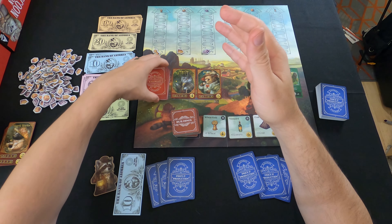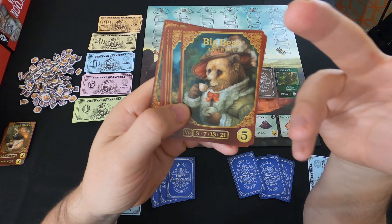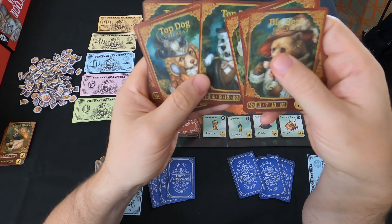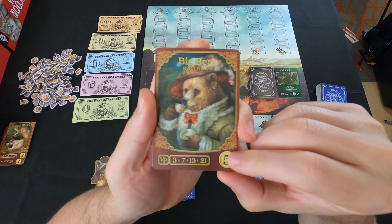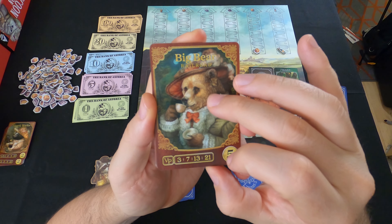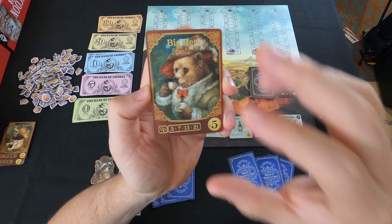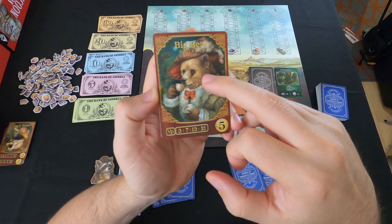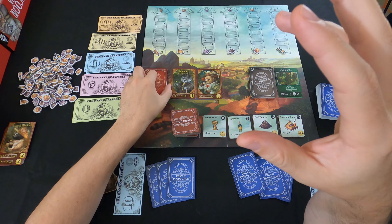Let's take a look at some of the railroad cards — very cute artwork. In a two-player game, a bunch of the railroad cards have to be removed. The ones that remain include Big Bear, Top Dog, and Fat Cat. Whenever you do a railroad, you have to auction. The starting bid for the auction is shown on the card. Down here you have victory points — so Big Bear gives you three victory points, but if you have two Big Bears, you get seven; three gets you thirteen; four gets you twenty-one. The card shows the additional bonus points you get for multiples.